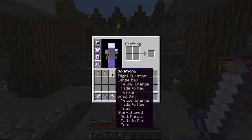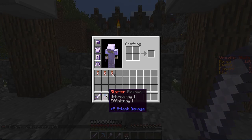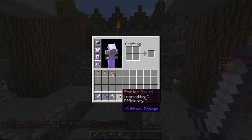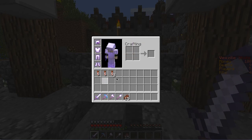So the starter kit is: you get an Unbreaking 1, Sharpness 1 Iron Sword, an Unbreaking 1, Efficiency 1 Diamond Pick, an Unbreaking 1, Efficiency 1 Axe, an Unbreaking 1, Efficiency 1 Shovel, 16 Steak, and a Protection 1, Unbreaking 1 Iron Helmet — and that's for the rest of the armor too.